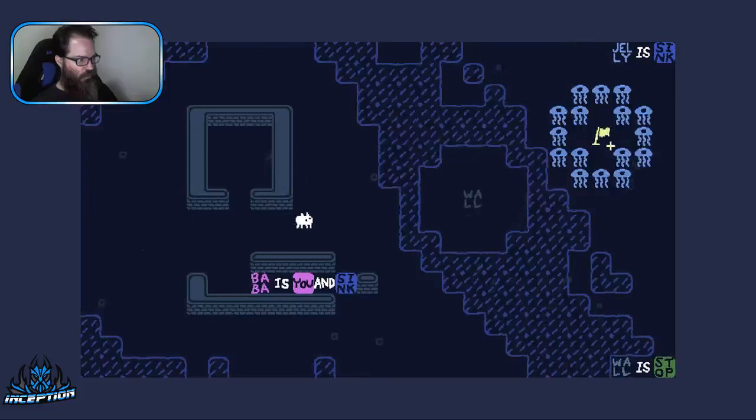Flag is wind and sink - I don't think that helps us. Wall is jelly and sink. Wall and jelly is sink - I would sink into the wall then. I don't want that. Where's Baba is push?